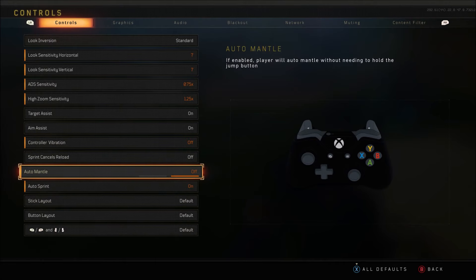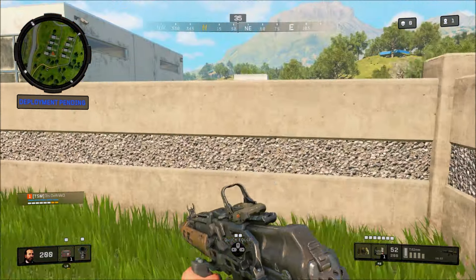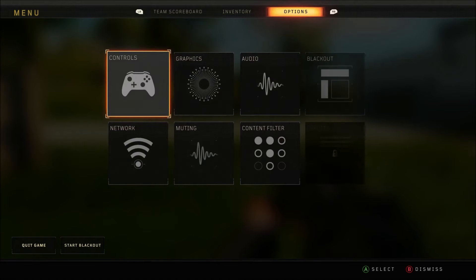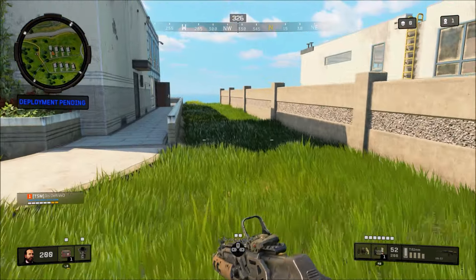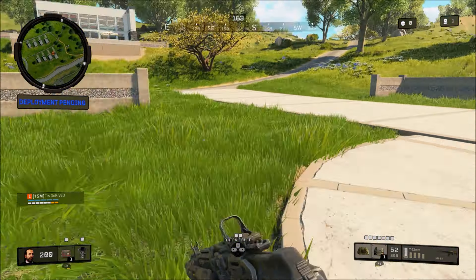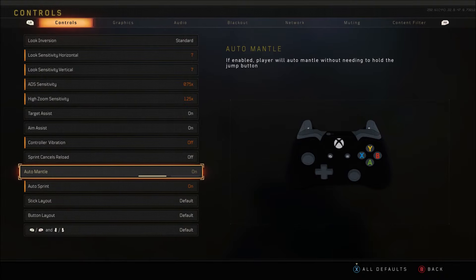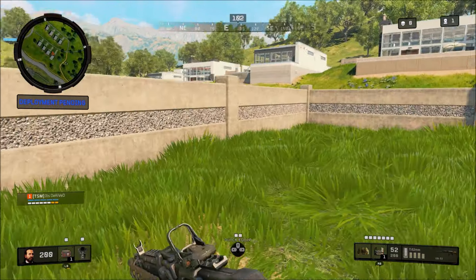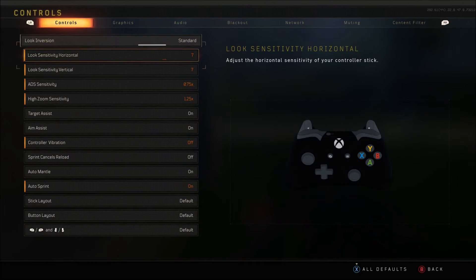Auto mantle is pretty much self-explanatory. If enabled, a player will auto mantle without needing to hold the jump button. I'm trying to demo it right now — I'm literally sprinting — but it doesn't seem to be working. It says it's on, but it's just not working. I'm not sure if it only works in multiplayer. I really don't know what's wrong.